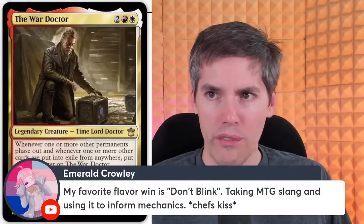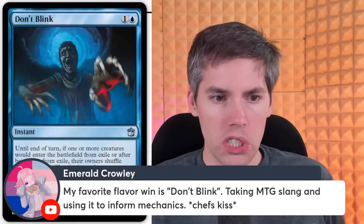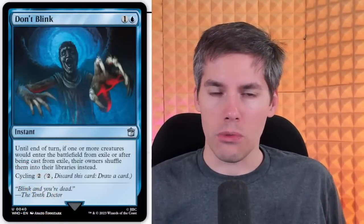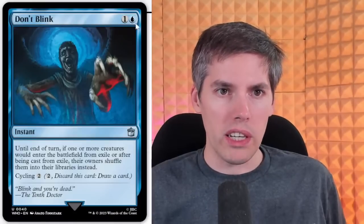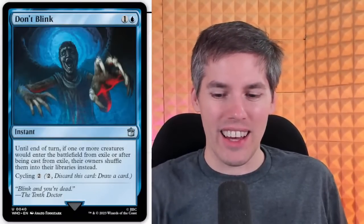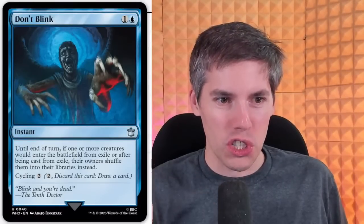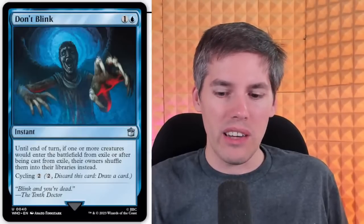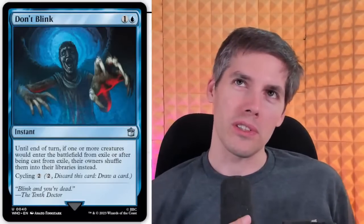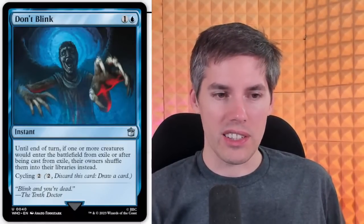Emerald Crowley, with my favorite — Don't Blink. Taking MTG slang and using it to inform mechanics. Chef's kiss. Do we break the fourth wall here? Don't Blink — a blue one-generic instant. Until end of turn, if one or more creatures would enter the battlefield from exile or after being cast from exile, their owners shuffle them into their libraries instead. This is something we need for evoke creatures — though not all of them go to exile. It has synergy with Ephemerate. This is quite the joke they have on this card. Plus, it cycles.